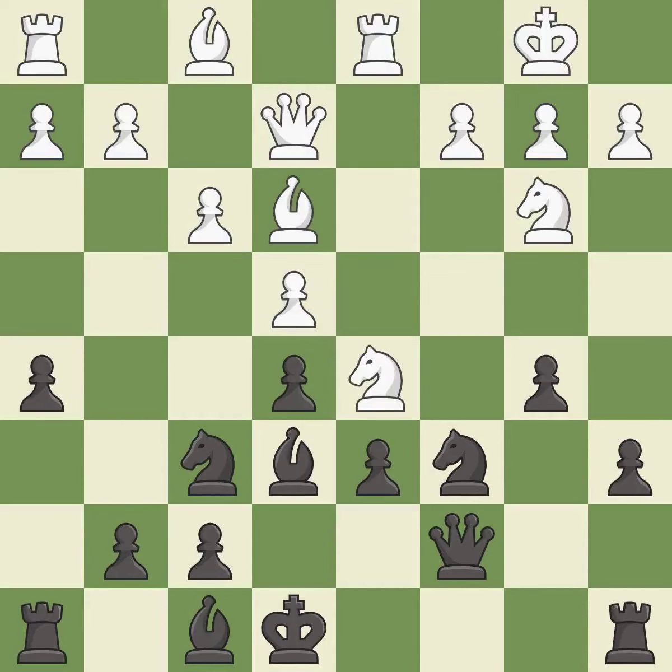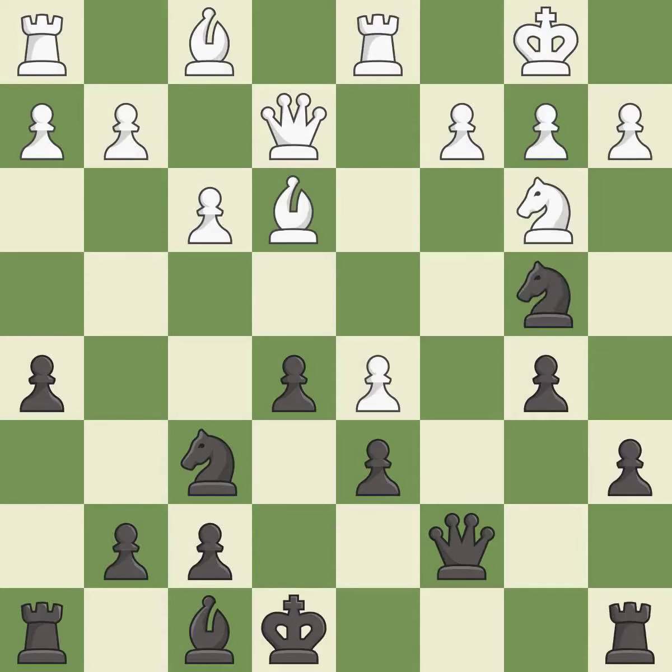This takes an outpost — an active square where the knight cannot be kicked out by a pawn — it is best. This maintains the balance in material with a good trade — it is best. Takes back — it is best. This move puts the knight on a safer square — it is best. This is not the best move; it is an inaccuracy. The game was close to equal, but now black is in a losing position.